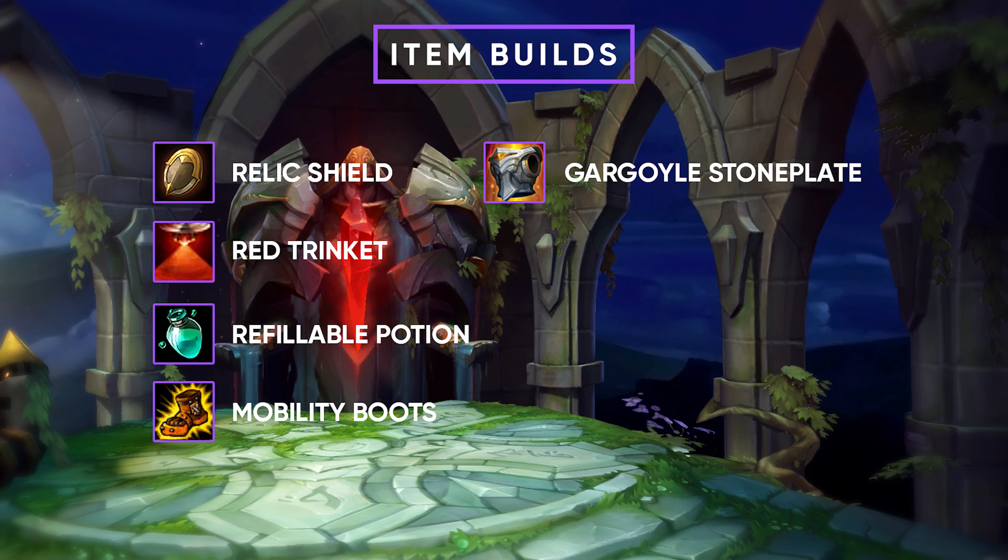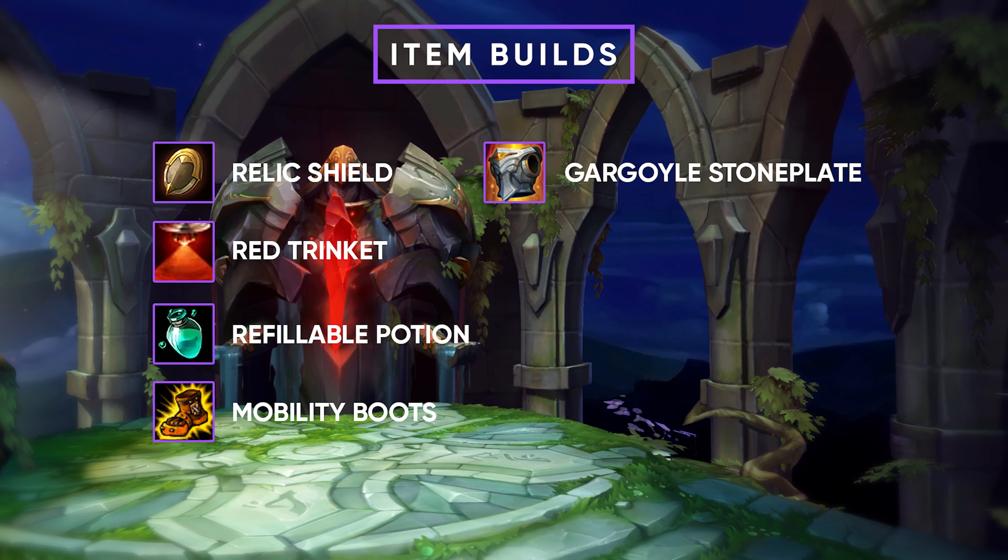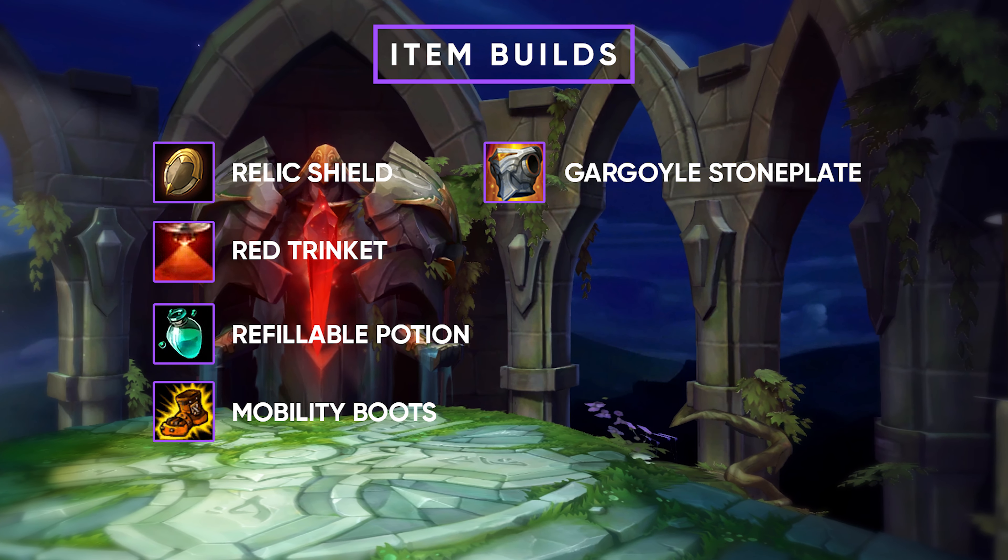After these items, the next one to go for is Gargoyle Stoneplate. That's the number one item on Nautilus right now due to the fact that you're a melee tank and you just want to be as tanky as possible — it gives you every single stat you want as a Nautilus player.